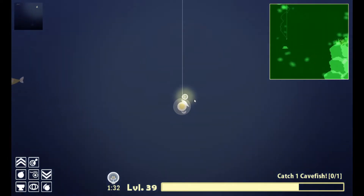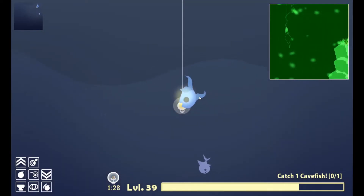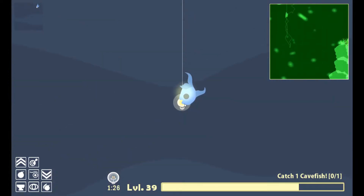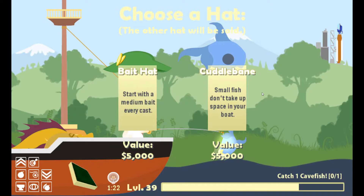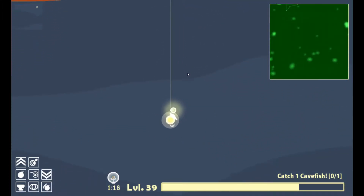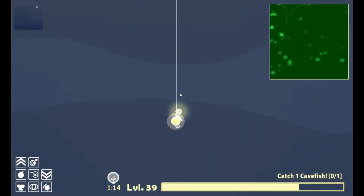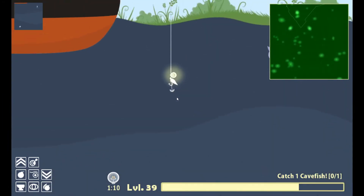If we go down here — yeah, it says on the sonar this is the hat. I guess this is the hat. Small fish don't take up space in your boat. Hmm, I'd rather have the bait hat, but okay, so we need a bigger bait. I don't want those though.